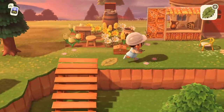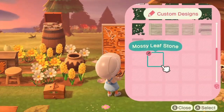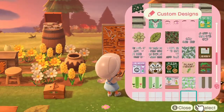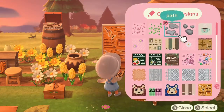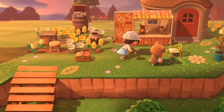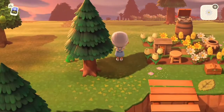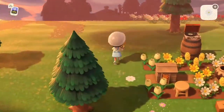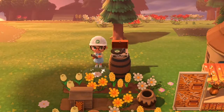We're getting there, we are definitely getting there. Let's add these little daisies because I think those are super cute, just here and there. And then I have a sign — a honey stand sign that I want to put out.